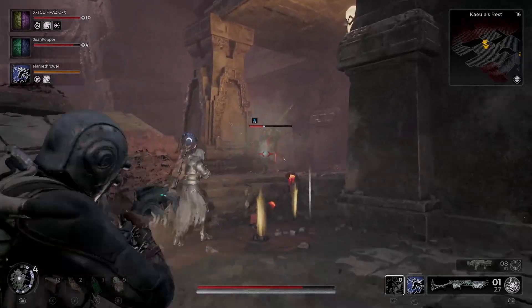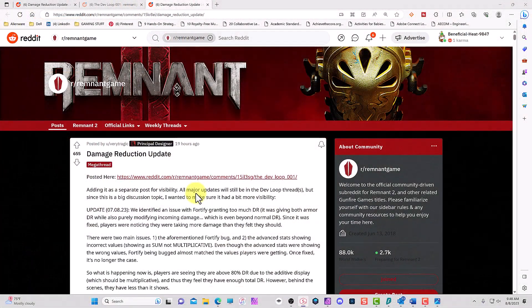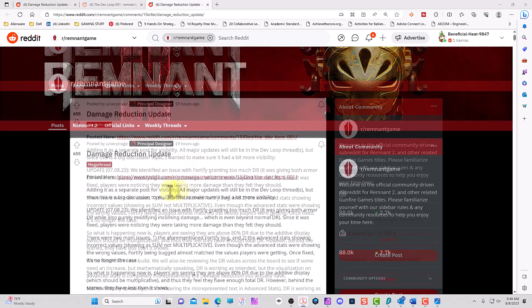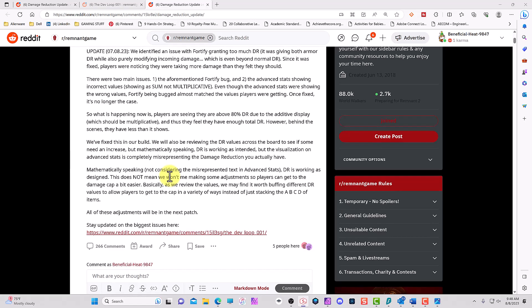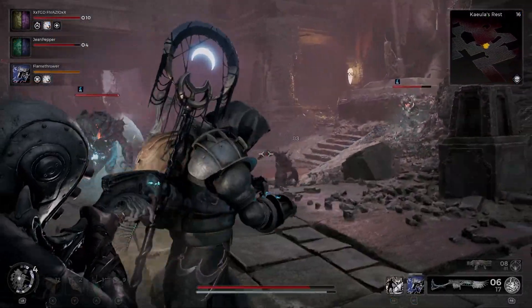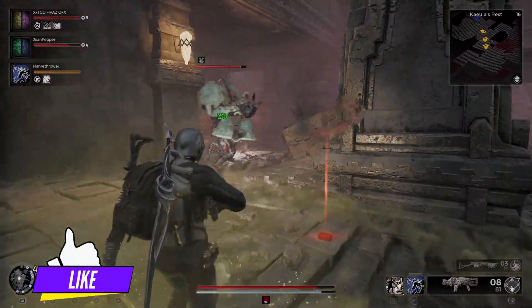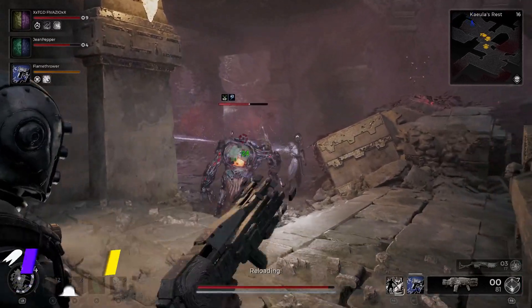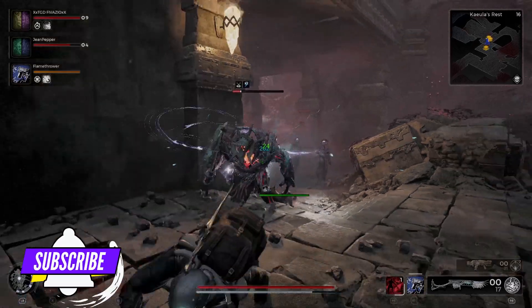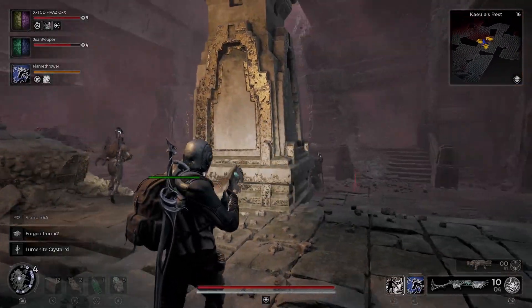Hey guys, this is Weds and today we're gonna discuss damage reduction in the game. There's a post on Reddit by the principal designer for Remnant 2, and I'm going to break it down. The post is about a page long — I'll leave a link in the description. But first, the TL;DR: do not trust the stat sheets in game — they are not correct. The devs know about this issue and they plan to fix it.